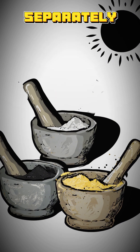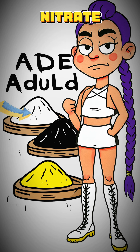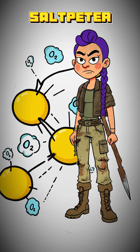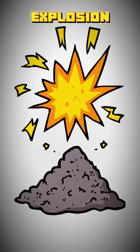Grind each component separately — I cannot stress this enough — unless you want to become a red mist. Mix them carefully. About 75 parts nitrate, 15 parts charcoal, 10 parts sulfur. But you don't have a scale, do you? Eyeball it. The saltpeter provides its own oxygen, letting the charcoal and sulfur burn instantly. It's a self-contained explosion.